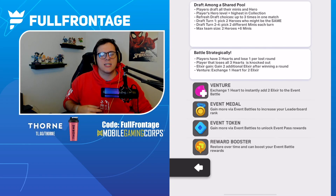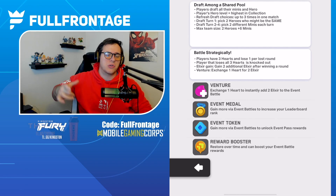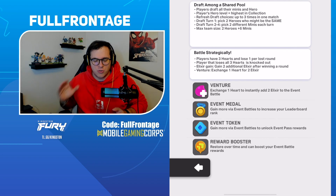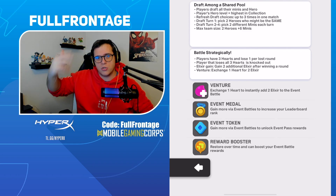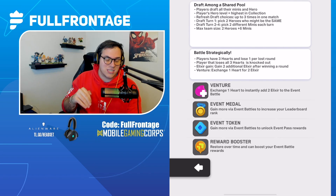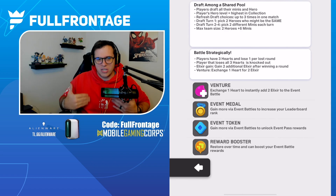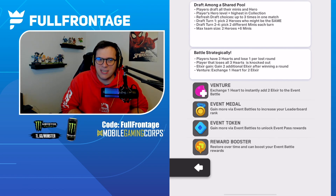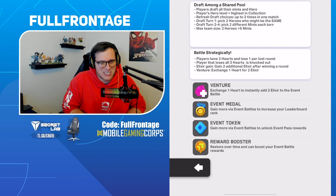Hey, what's going on everybody? Full Furniture today bringing y'all a Clash Mini video. Today we're going to be playing some Double Hero Mega Draft Rumble with Solar and Frame. Double Hero Mega Draft is really fun — you start off with two heroes, and in rounds two through four you get to choose two different minis per turn. You also gain Elixir after winning a round, so you can stockpile it. Let's hop into some gameplay of one of the newest game modes coming to Clash Mini.